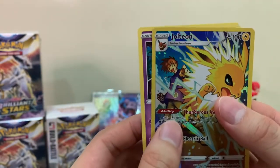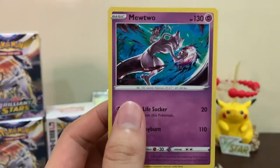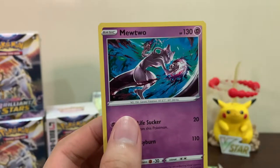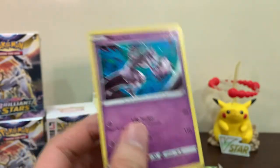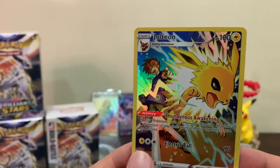Last card - we get a Mewtwo! I still really love the Mewtwo art here - very nice, like a scene from Dragon Ball. But we got a Jolteon - nice!